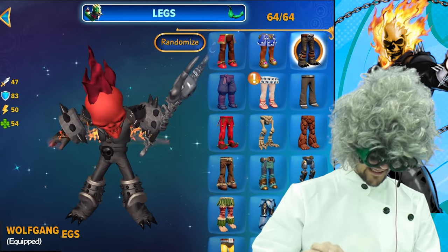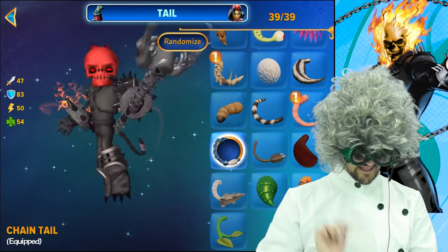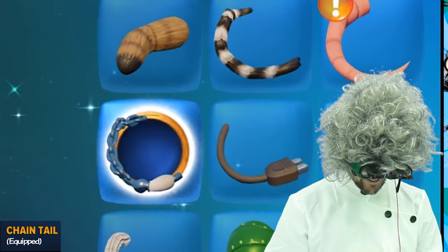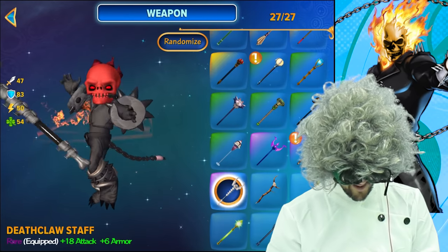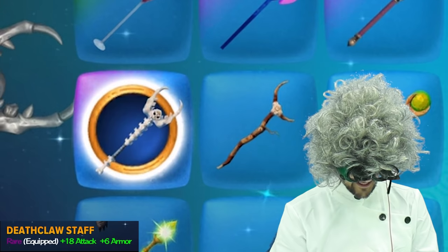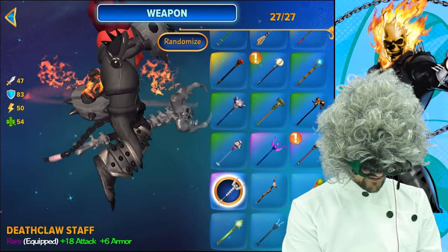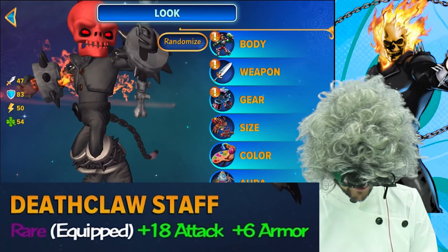For the legs, you'll want the Wolfgang legs because it just looks like the closest. And for the tail, you'll want the chain tail because — hello — he has a chain. For the weapon, we chose the scariest looking one ever: the Deathclaw staff. It adds 18 attack plus 6 armor, which is very good.